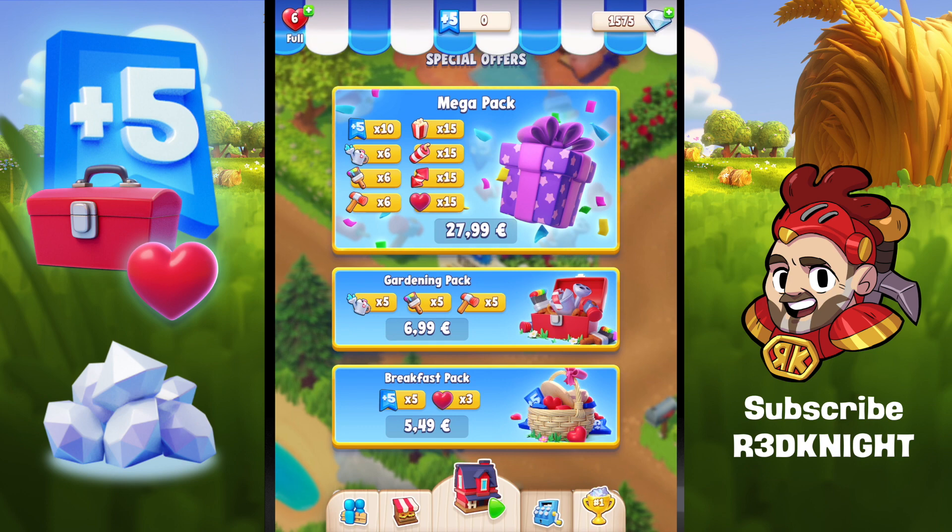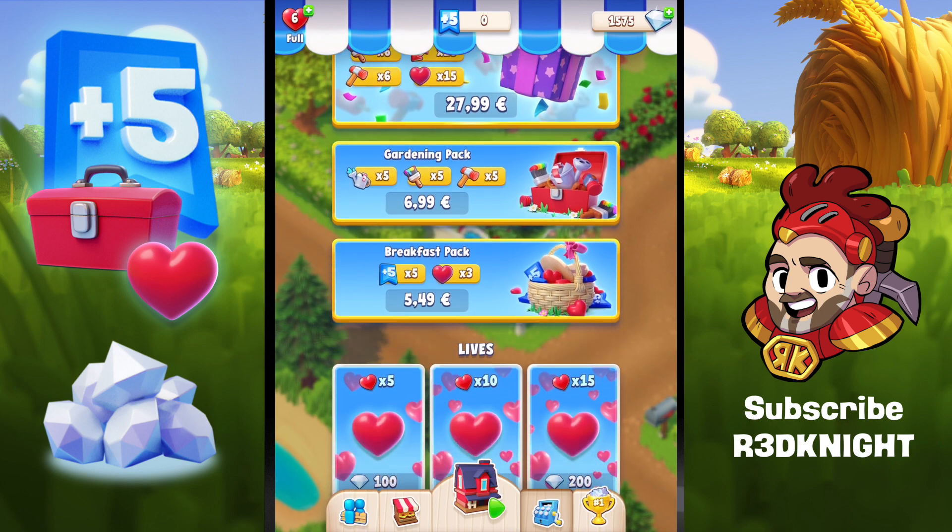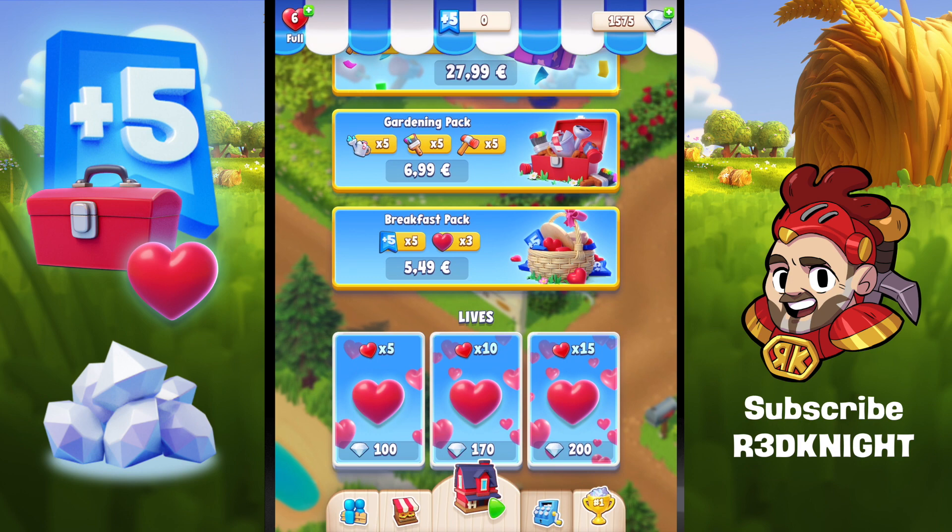You can get watering cans, paintbrushes, hammers, popcorn, dynamite, rockets, and extra goes. Those mega packs are not so bad. There are also gardening packs and breakfast packs. But my main focus is: what do the diamonds actually do?